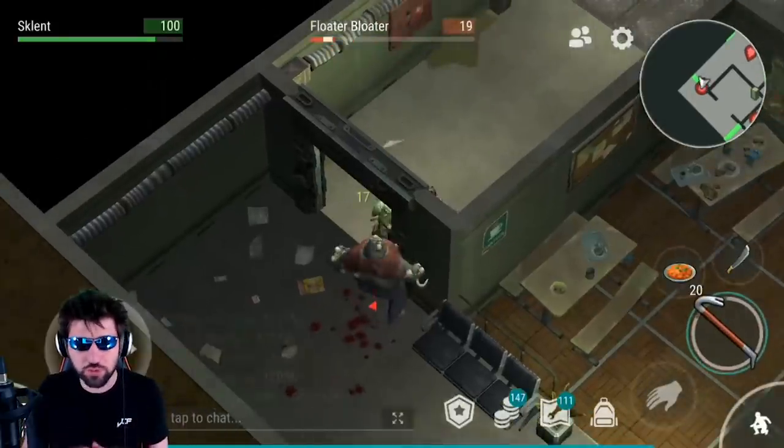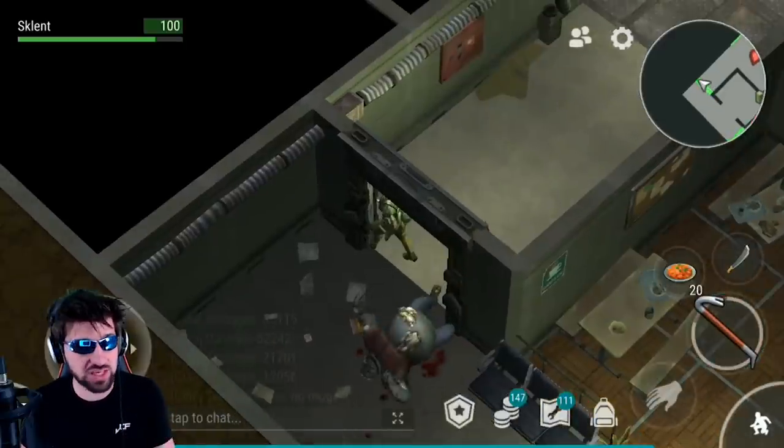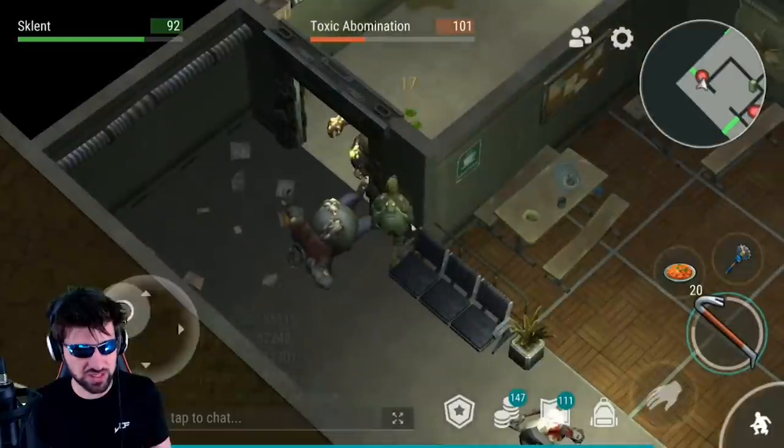If you are only doing one floor of the bunker, then you want to do floor three because it gives you the most tickets and it also has the blind one in it, which is your best source for tickets.